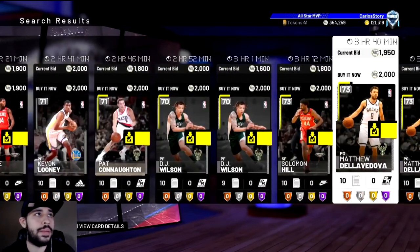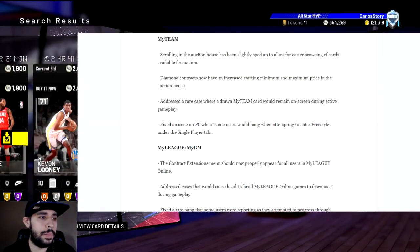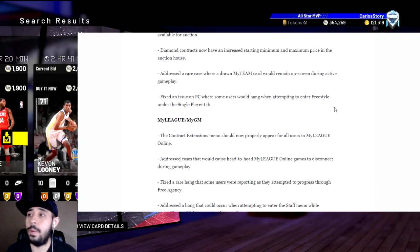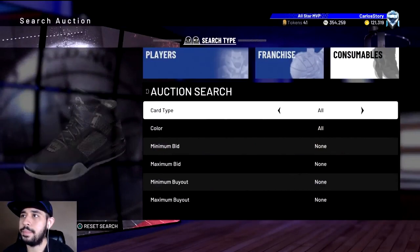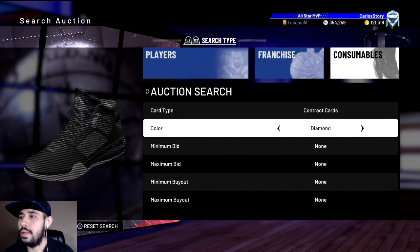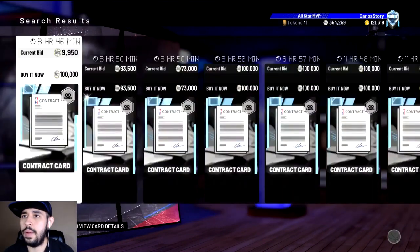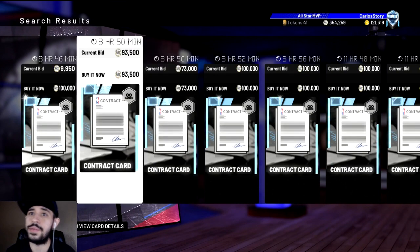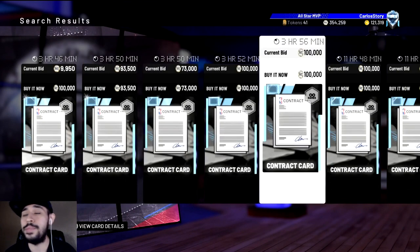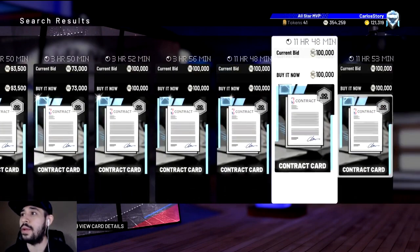What else did they change about My Team? I want to make sure I got everything covered. That was really the main thing I was looking for. My Team scrolling, diamond contracts — oh yeah! So let me see what the diamond contracts sell for. It says diamond contracts only. Let me see if anyone — I'm literally doing this as the patch came out. Oh my god, wait — 100k is the max buyout now for a diamond contract. Wow.